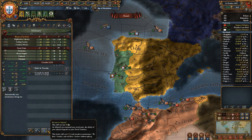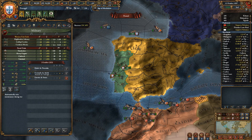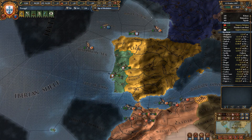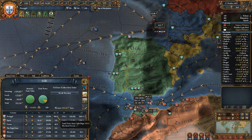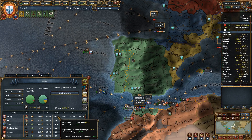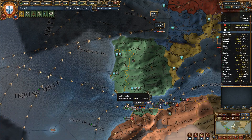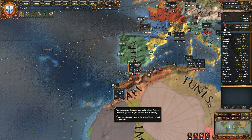Our admiral of the fleet protecting trade in the Sevilla node has died, so let's quickly get a new one. Hopefully we can get a good one — we should at least get two maneuver. That's four, that's okay. It's around 10% trade power or maybe even 20%, because it's 5% per pip, which is actually really really powerful.